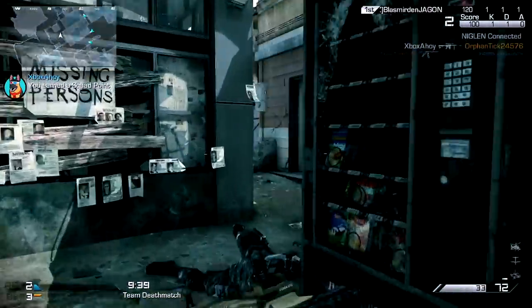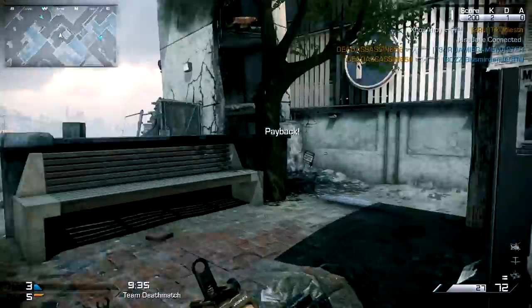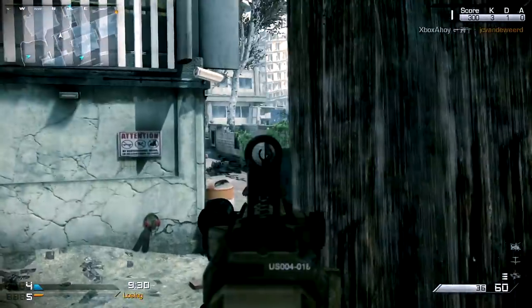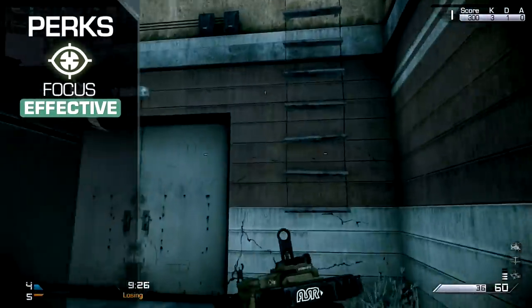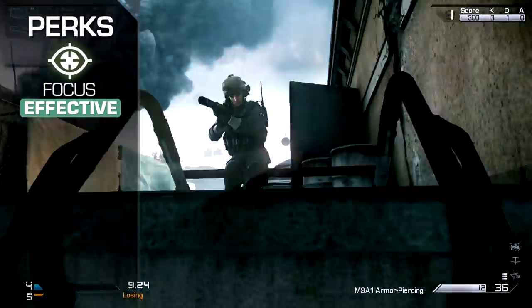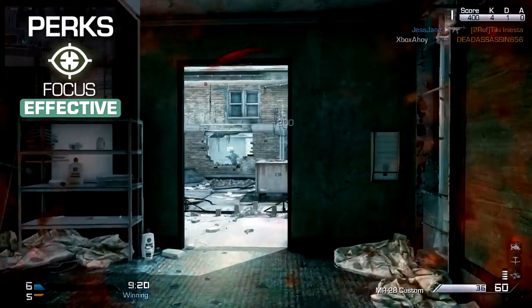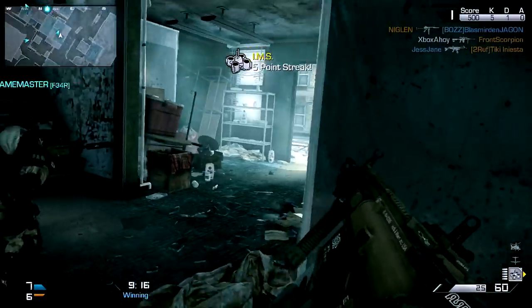While the sniper rifles demand single-shot accuracy, with the marksman weapons you can dispense rounds a little more liberally, and larger magazines mean fewer gaps in your ability to fire. For your perks, Focus is an important choice, and well suited to all of the marksman rifles. Reduced sway will assist on the accuracy front at range, and the reduced flinch from incoming fire will also reduce the odds of a critical shot going wayward.